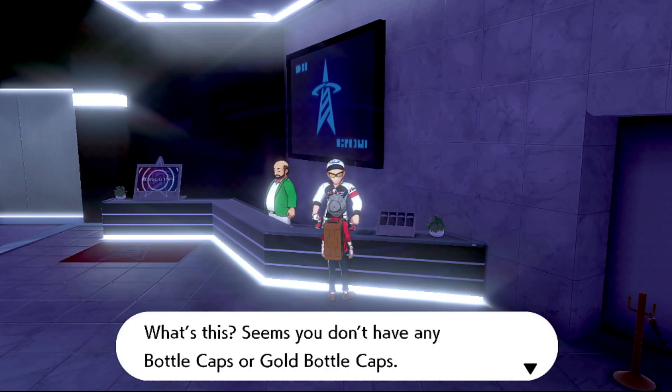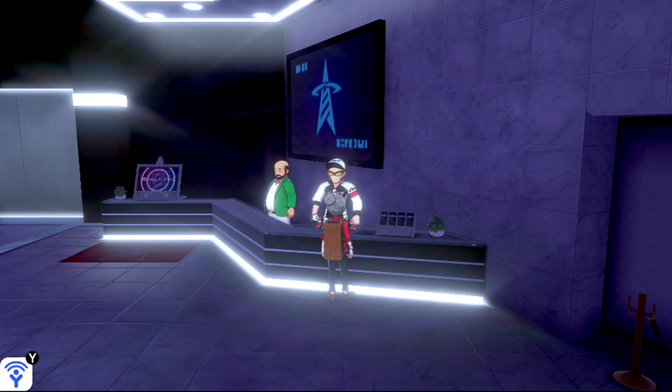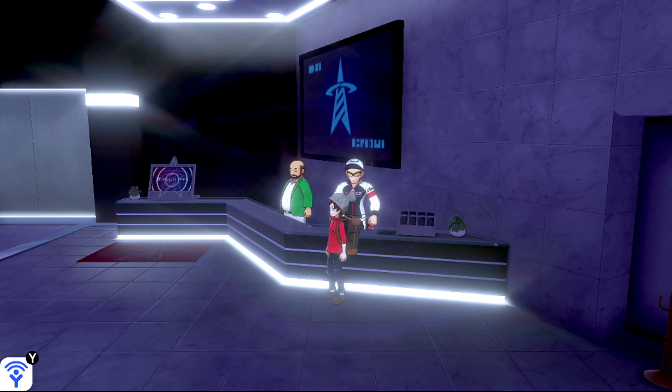The NPC says: 'It seems you don't have any bottle caps or gold bottle caps. Come back when you're ready to get hyped for hyper training.' Once you get your bottle caps, you come over to this NPC and he will hyper train your Pokemon to have perfect IVs in a single stat.